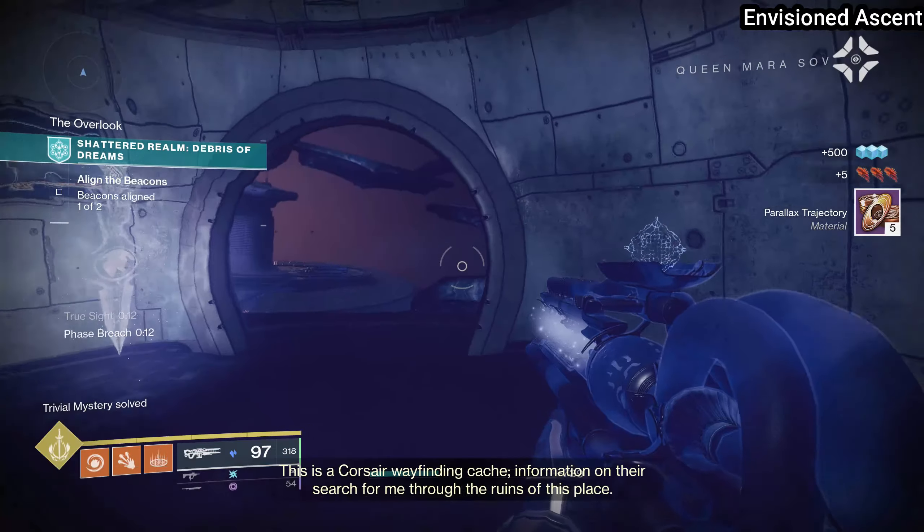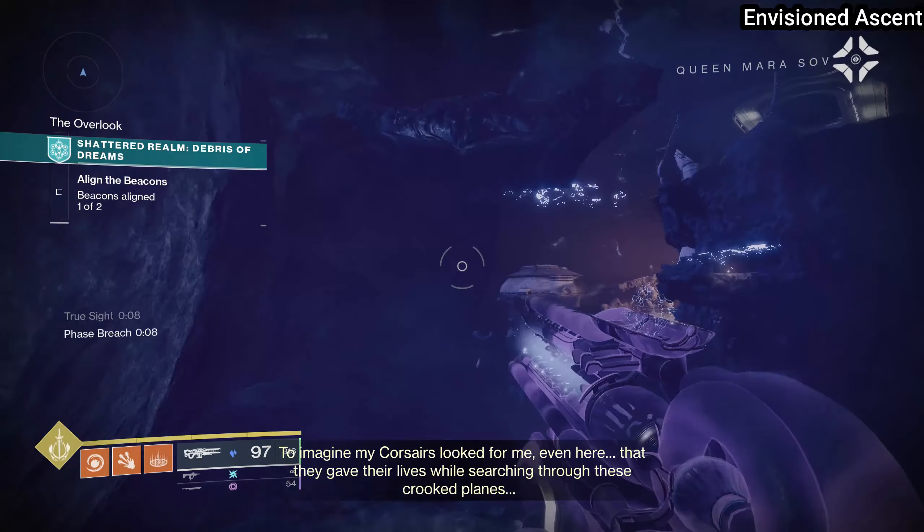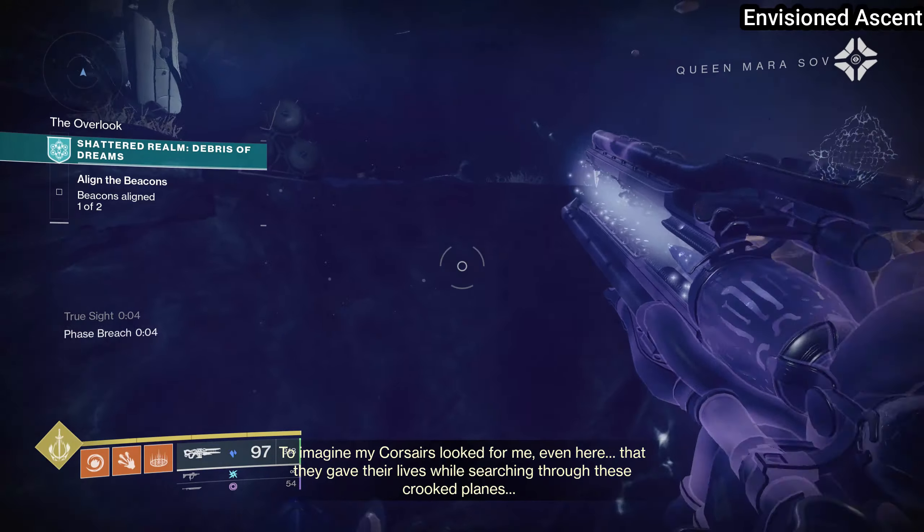Once you get these two things, make your way back up to the top of the island, back to that True Sight totem, and right in front of it you're going to find the pathway leading to the Envisioned Ascent chest.